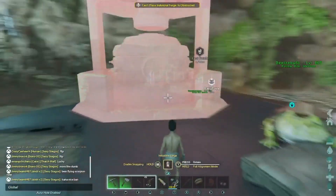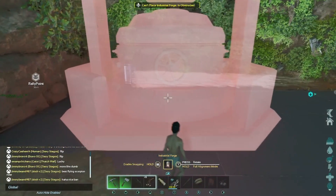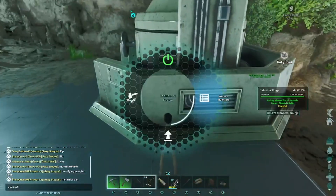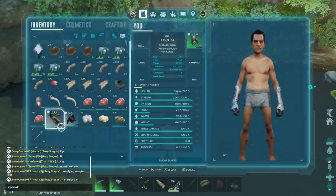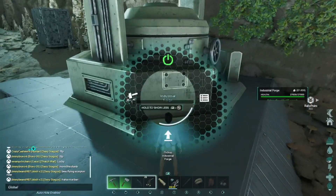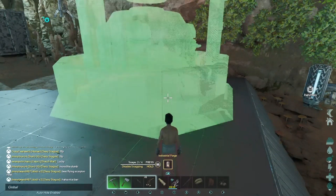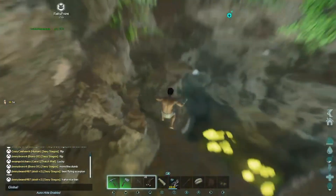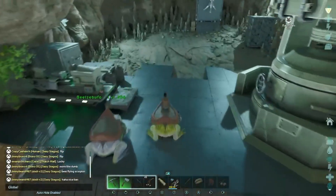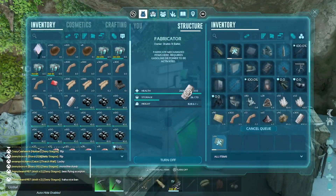I just crafted up the forge real quick because I don't want the poly to expire or anything. Let's try to get it right here. Actually let's move it a little bit farther back - that's a good spot, it'll snap right there. Just turn it this way - there we go, got a forge. We've got everything back in the base including all the berries.